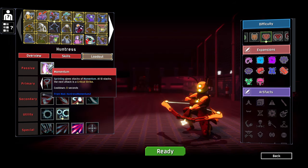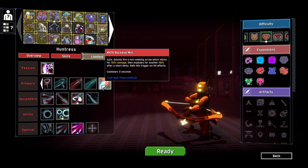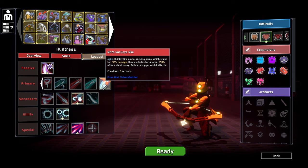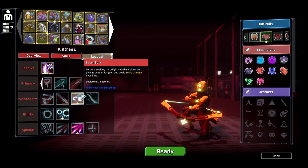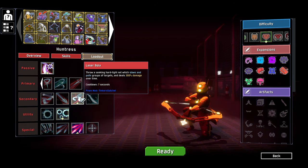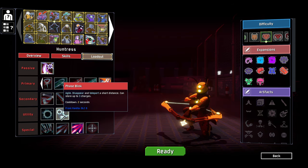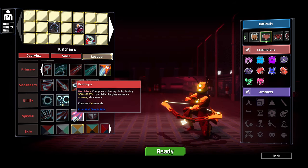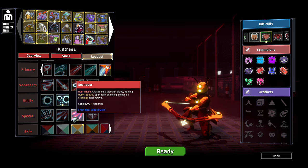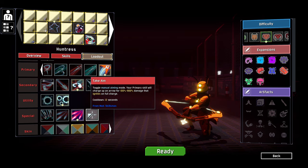So we've got our passive, Momentum. Primary, we're going with the Rock Eye Mini - quickly fire a non-seeking arrow which sticks and explodes after a short delay; both hits trigger on-hit effects. Our secondary skill, we've got the Laser Bowler - throw a seeking hard light net which slows and pulls groups of targets dealing damage.